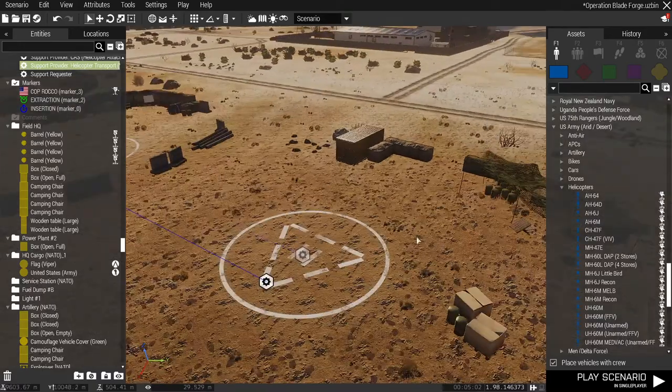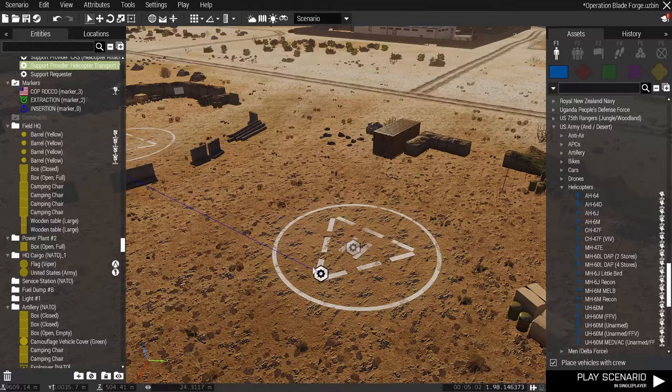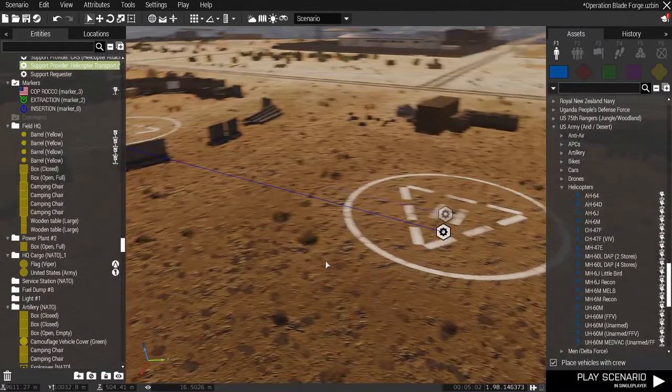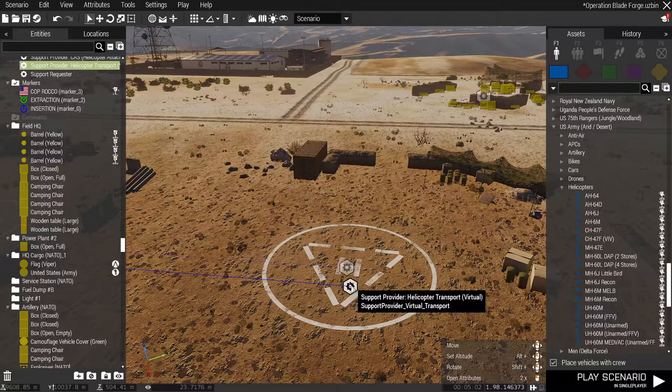Same thing with the helicopter transport virtual. I actually have a couple of different helicopters in there — these are CUP helicopters. I've got the MH-47, the MH-60 DAP (that's the one with two rocket pods), and the MH-6M, which is the Little Bird with the flat transport slats on the side. When they call for transport, they have those three helicopter choices. If you don't want specific options, just leave it blank and it'll give you a list of default BIS birds. It really just depends on your mission — you may only want them to call a Little Bird for transport and not a heavy helicopter.